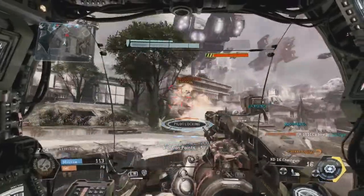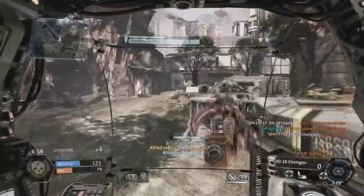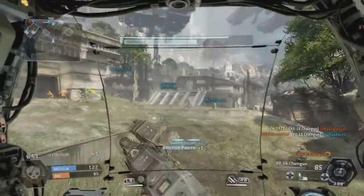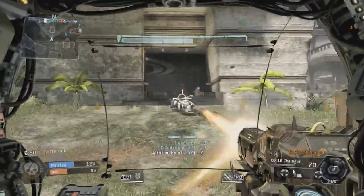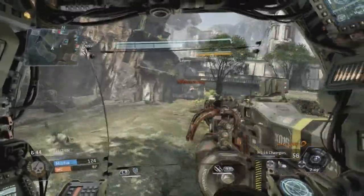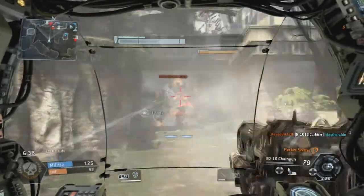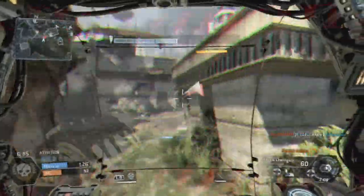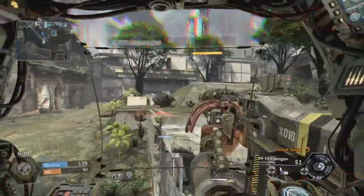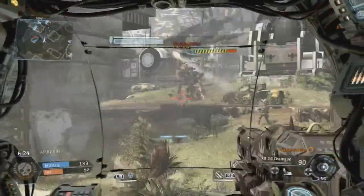Seems like they keep getting me with that. This guy's pissed — I think I just destroyed his titan. That's his problem though for not getting in it. I love the zoom-in feature, it really helps out a lot. The sidewinders actually do quite a bit of damage when your shields are down, so we should worry about them quite a bit.